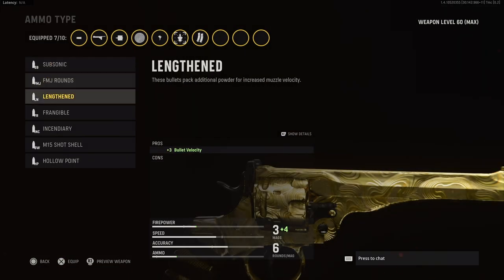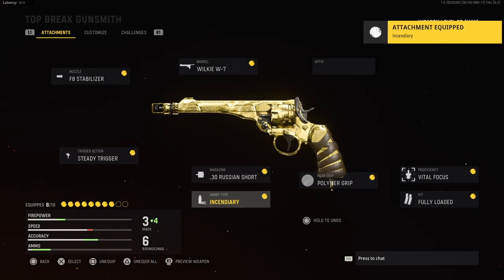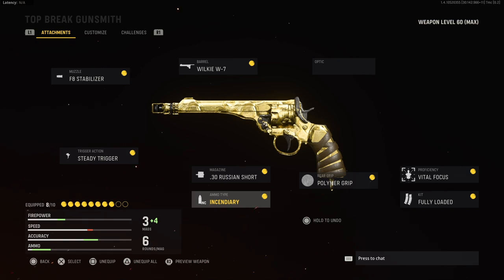The fire incendiary rounds are going to give you that little boost you need to get one-shot kills. It does say damage range is reduced and bullet velocity is reduced, but when I was working on it I was getting one-shot kills pretty consistently. The incendiary damage gives you back what you lost from that barrel.